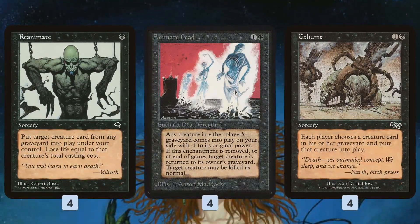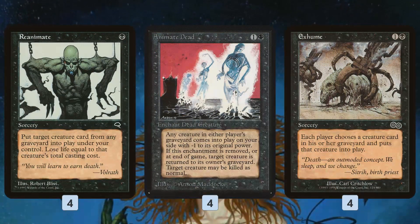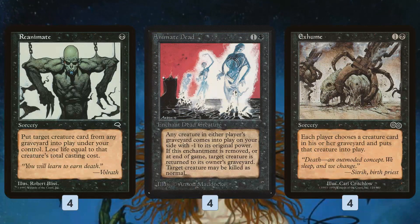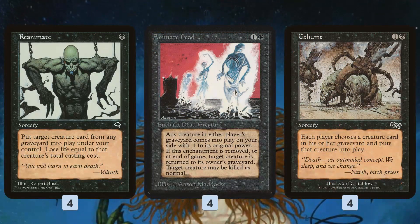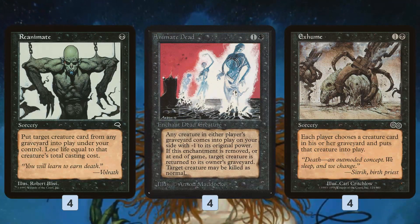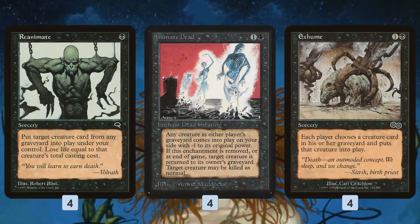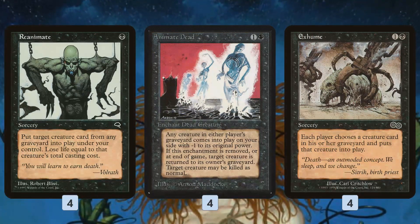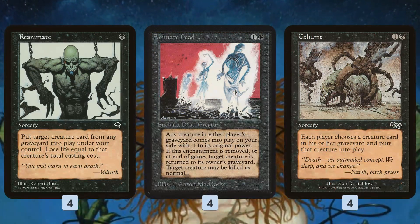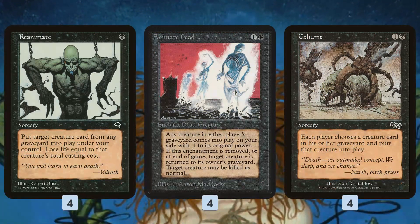Then you have the reanimation spells themselves. These are pretty common. Reanimate costs one mana, you lose a bunch of life, you get your creature back. Animate Dead costs two mana, you get it back — it gets a -1/-0, whatever. Exhume is technically symmetrical; if your opponent somehow gets a creature in the graveyard they can get it back, but it's likely going to benefit you more. So you have a total of 12 reanimation spells, eight ways to stock your graveyard, and six big threats.